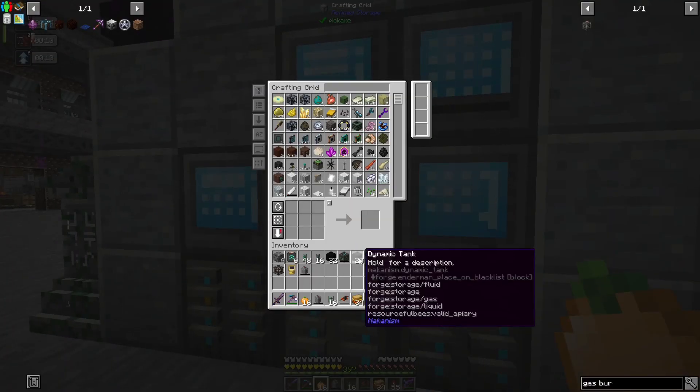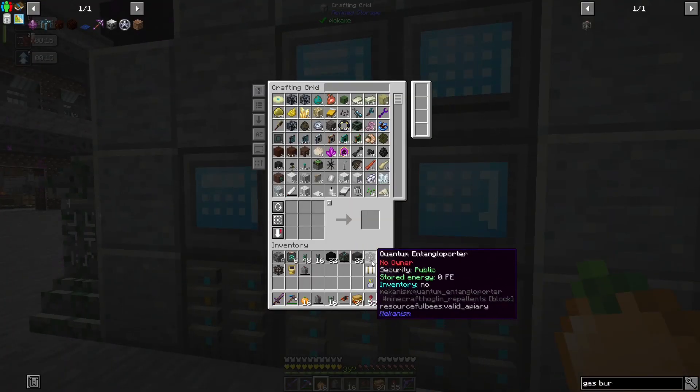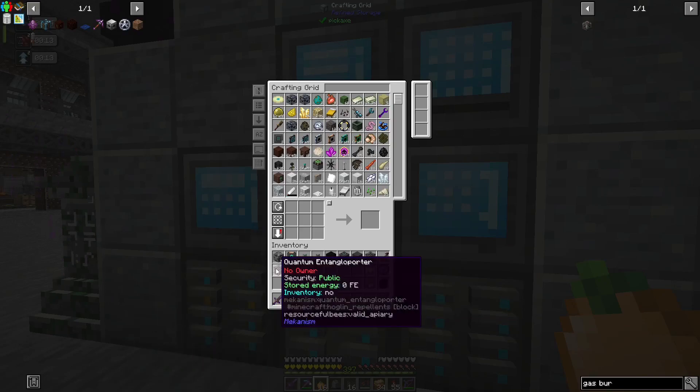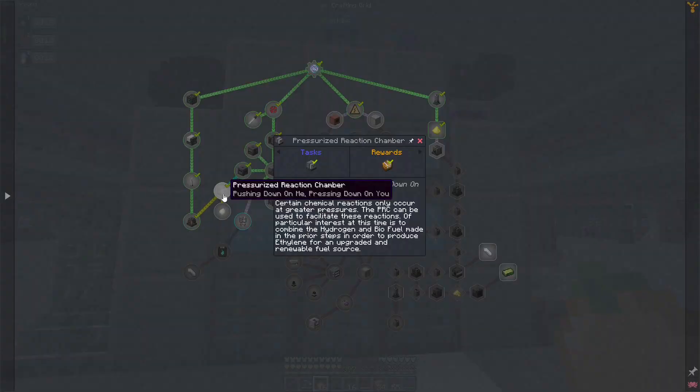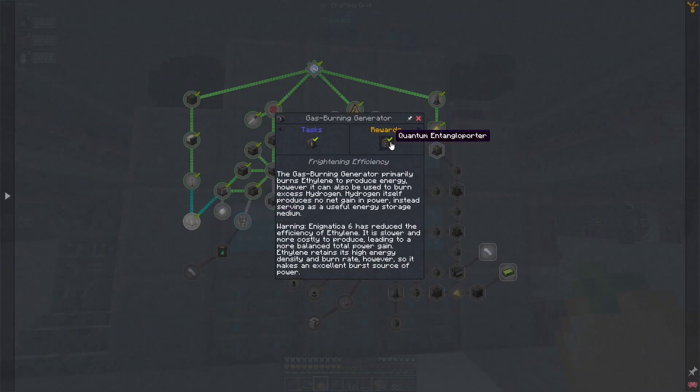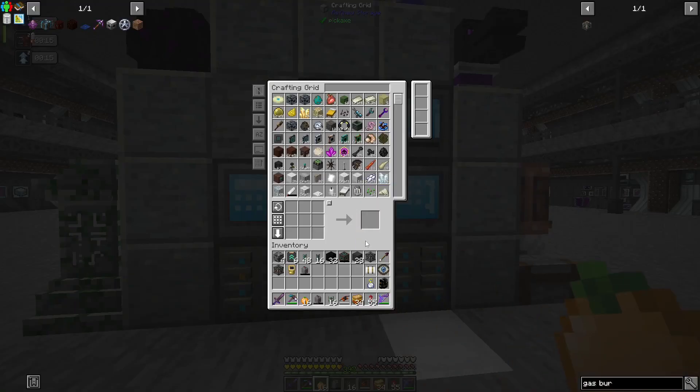So what did we get? We got lots of stuff. We got two quantum entangler porters — was that a guaranteed quest reward or just random?